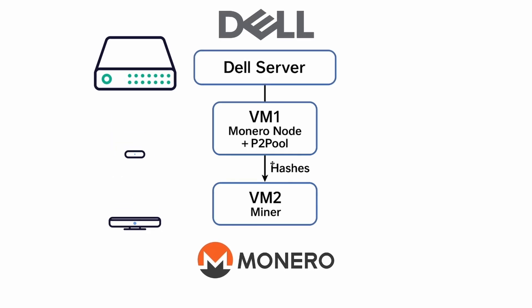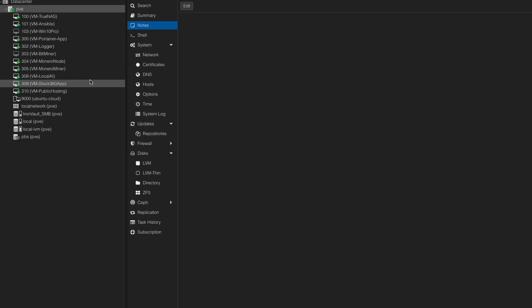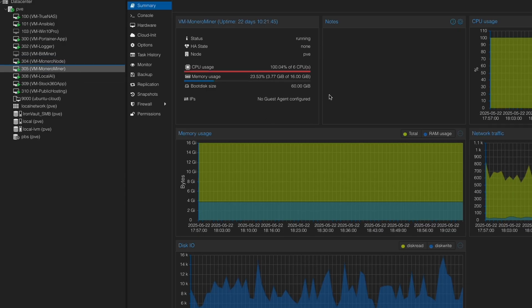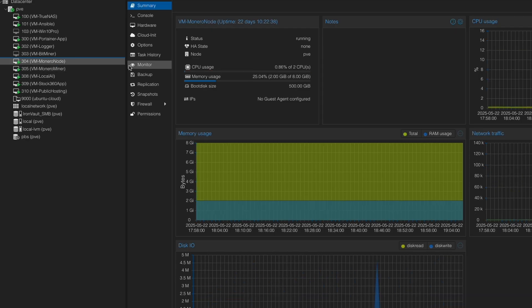Let me show you how it actually looks in my server. This is my Proxmox UI running on a Dell server R520. As you can see, I have Monero node and Monero miner. The Monero node VM hosts my full Monero node and also runs a P2Pool instance. The Monero miner VM connects to my Monero node and tries to solve the complex puzzles. I have six CPUs allocated to the miner VM and it's running at full capacity, whereas the Monero node has only two CPUs and its utilization is almost 0% since I'm not actively using it now.